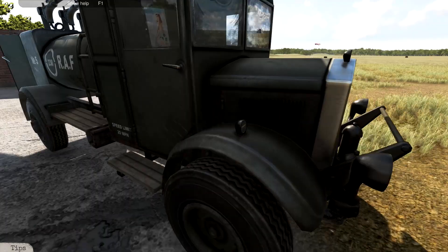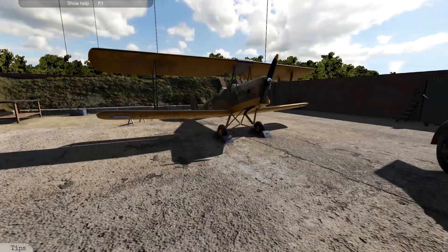I presume this is based in - considering the vehicles we have - World War II, or is this a World War I plane? I'm not going to get into those specifics. It says: at about 15 minutes after takeoff, the engine starts randomly losing power. Had to turn back and land. After fixing this, please refuel the aircraft.